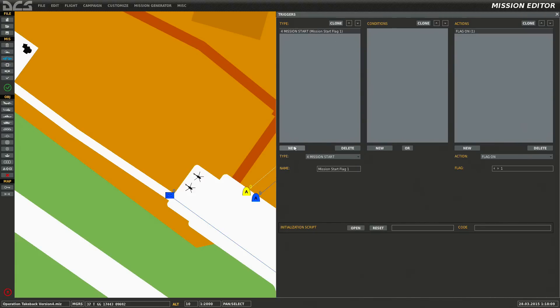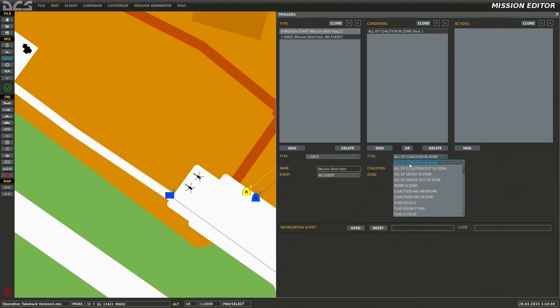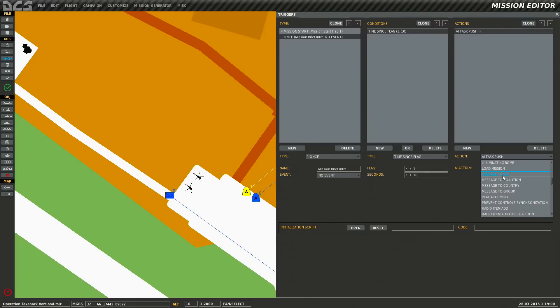Now I can either clone this or make a new one, so I'll make a new one. I have an event that's going to happen 'once' — no event for now. Name it 'mission brief intro'. The condition for this: we're not telling the game what condition makes this action happen yet, so we go to conditions — there are a lot of options: time since flag, etc. We said when mission starts flag one is true, so we'll put '10 seconds since flag one'.